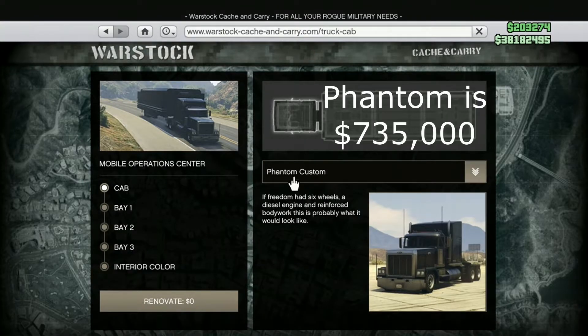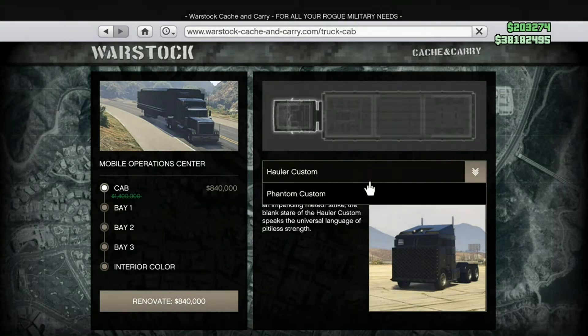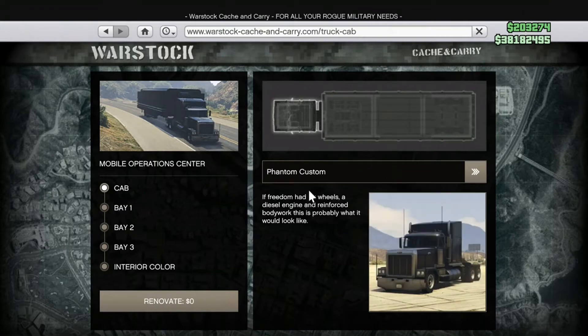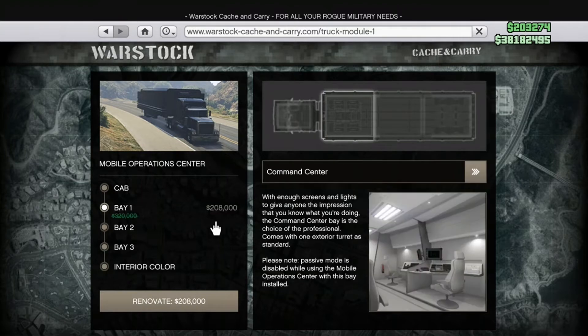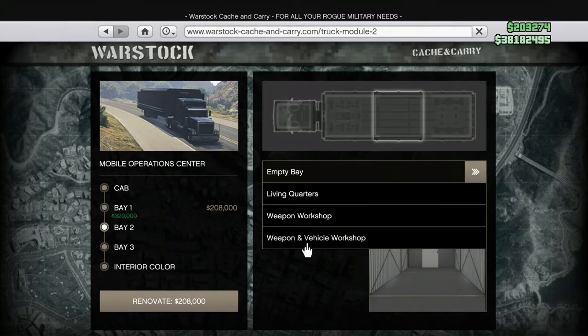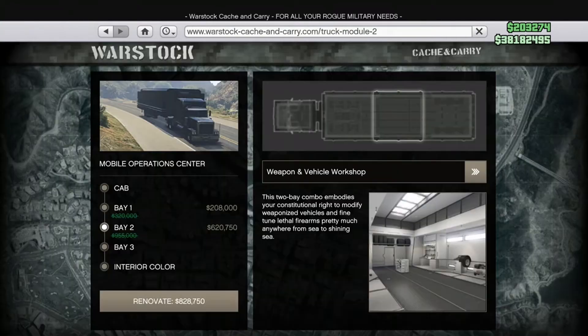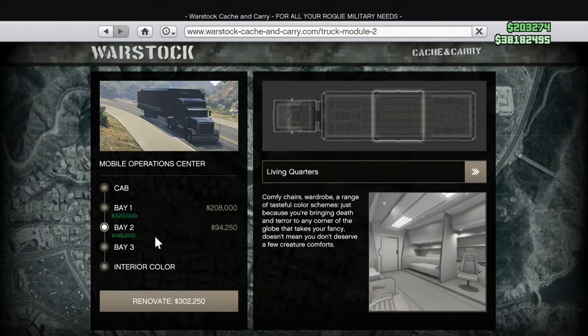The Phantom is $735,000 this week and the Hauler is $840,000, which is a pretty good discount. There are some reasons to own these trucks beyond just having the MOC. You can add a living quarters command center, which is 35% off, a weapons workshop, or a combined weapon and vehicle workshop, along with living quarters.